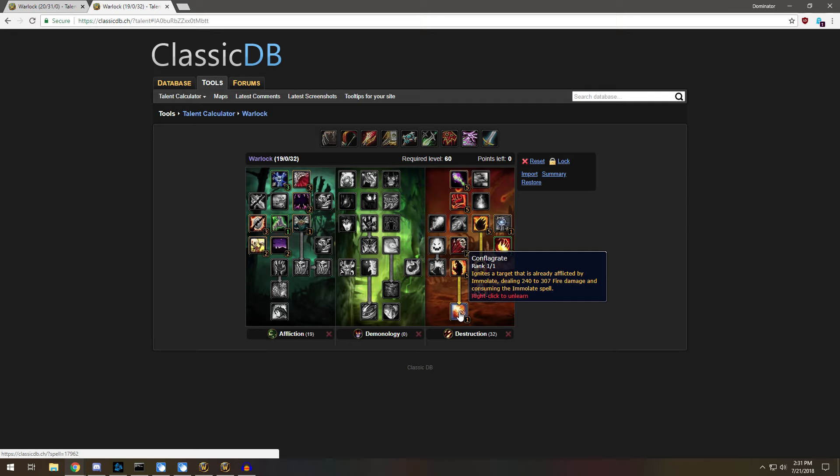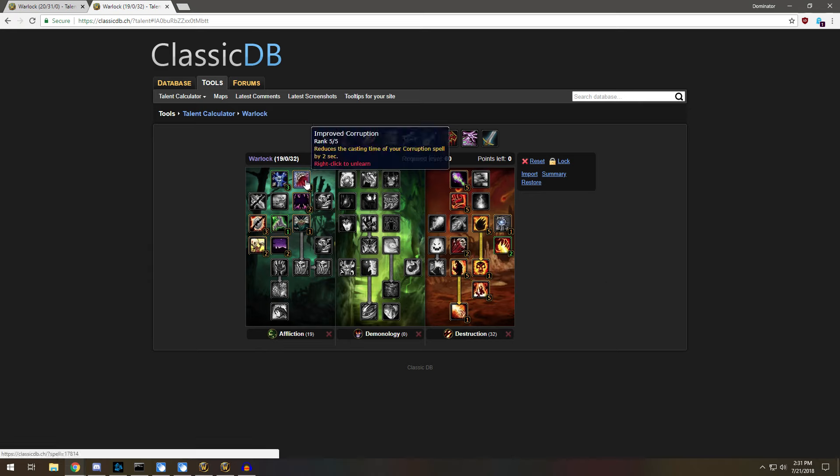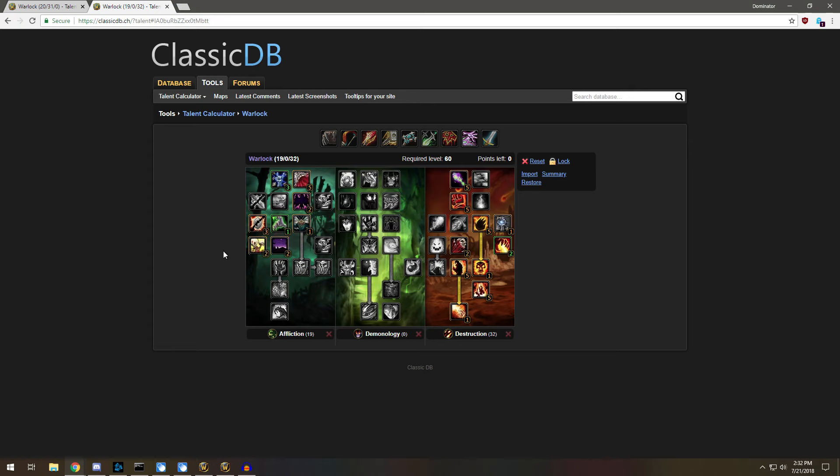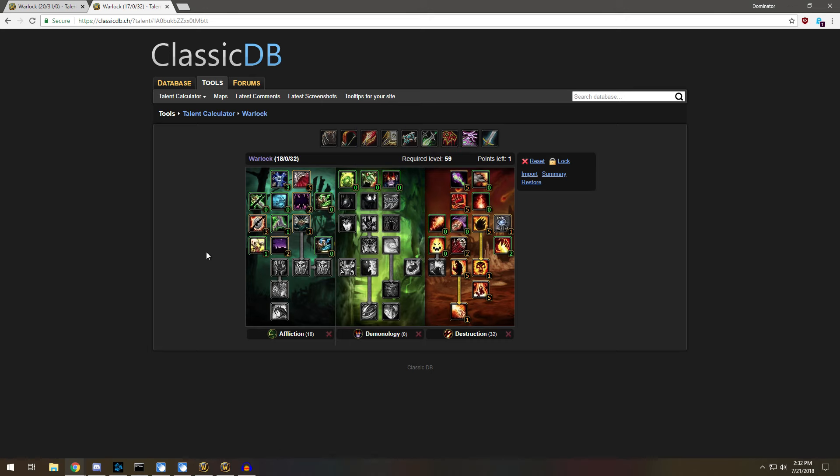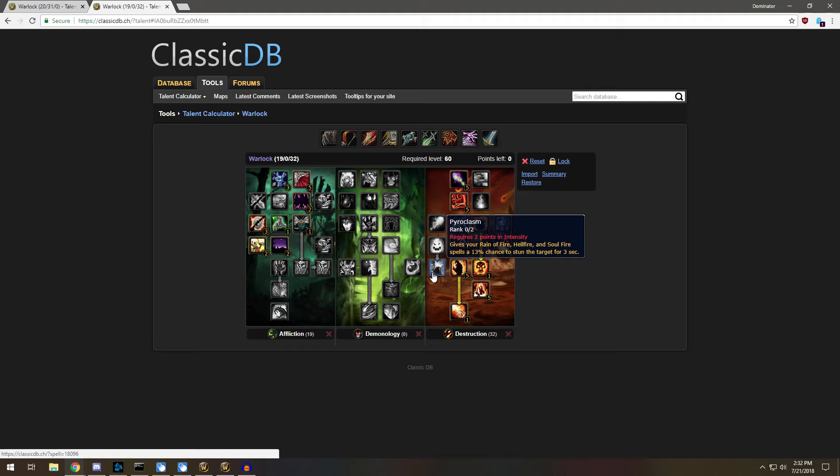Especially if Conflagrate crits, it's just a very good instant cast spell. With this build you also get Nightfall, Grim Reach, and things like Fly Curse. If you're not geared at all or very new, I take two points out of Grim Reach and put it into Improved Healthstone. There's a lot of things you can customize with this build — for instance you could take stuff in Pyroclasm or Aftermath. It's all very customizable.